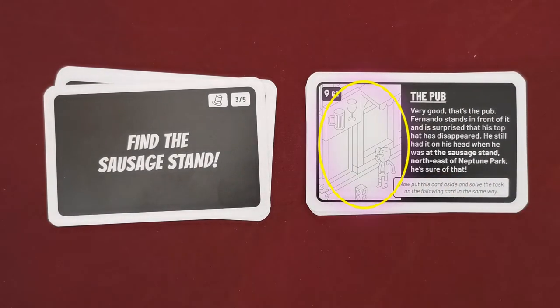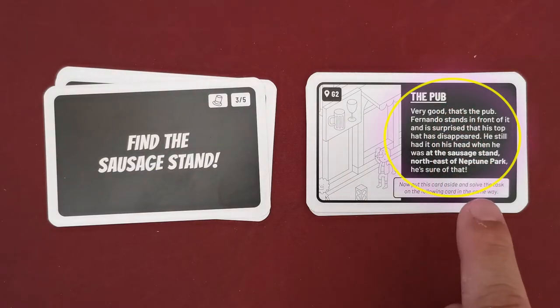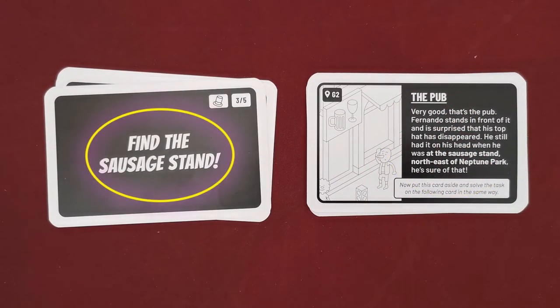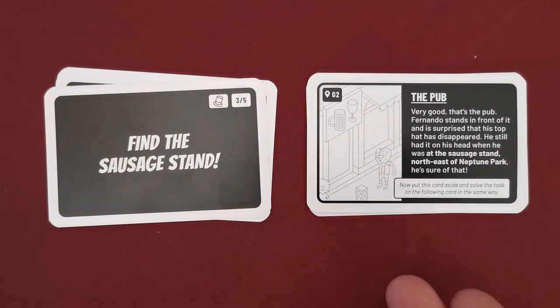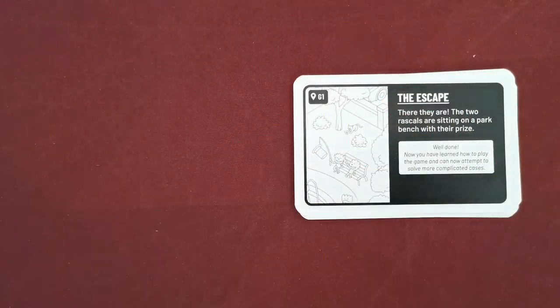The card depicts a picture of the solution as well as the coordinates of the location on the map. If the team was right, the lead investigator proceeds and reads all the text on the right side of the card, and then the team continues with the next task. Otherwise, the lead investigator informs the team that they're wrong and that they must continue the search. After the lead investigator knows the solution of the specific task, he may not actively contribute in the search — he leaves the rest of the team to find the solution by themselves. However, he may offer hints if he believes the rest of the team is completely misled. When the team successfully finds the solution of the last task, the game is over and the case is solved.